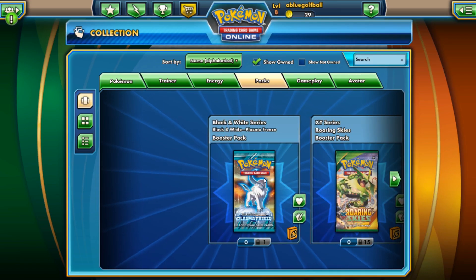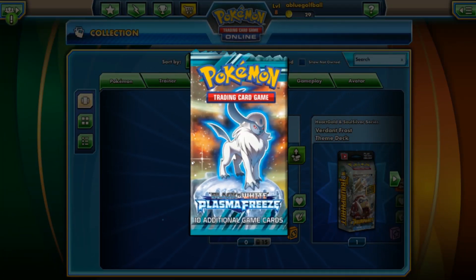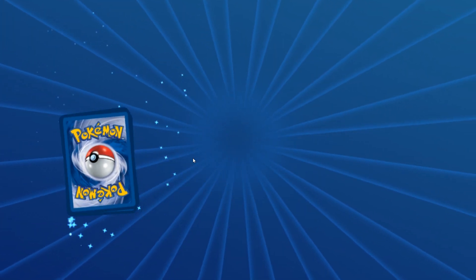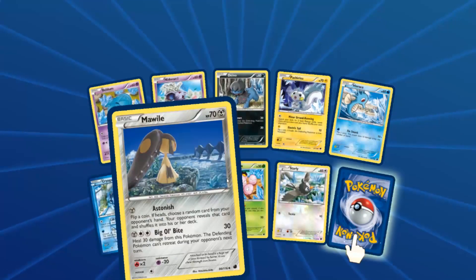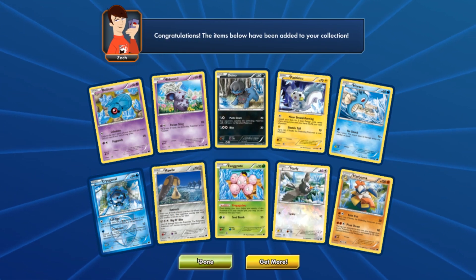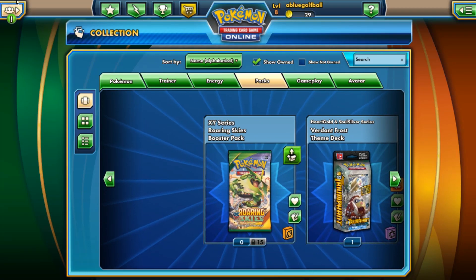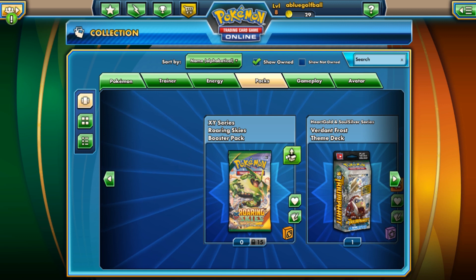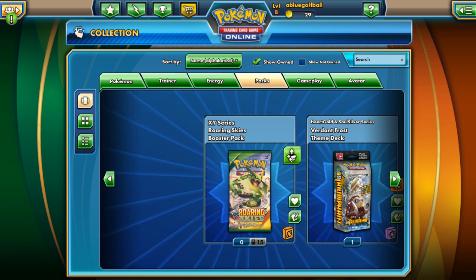Let's go into our collection — hey, I just so happen to have one more Plasma Freeze pack. Let's go ahead and open this; maybe I can get the secret rare Ultra Ball. Oh wow, that would be so epic — secret rare Ultra Ball, come on! Oh no... so we got 15 packs and I wish I could showcase more, but 15 is all I'm going to be doing. Until next time — ideally Friday I should open a hundred booster packs.